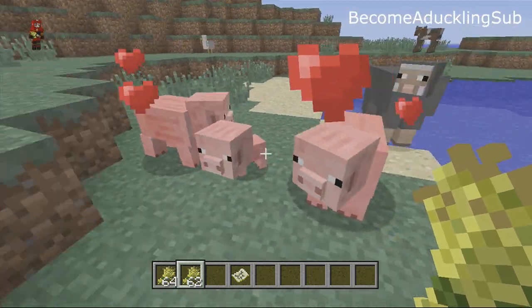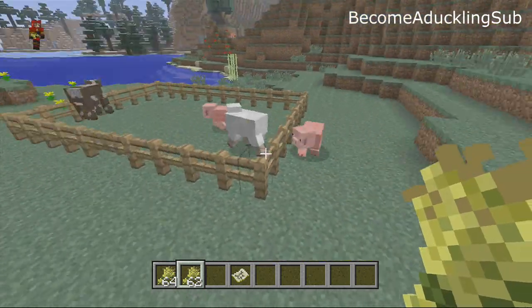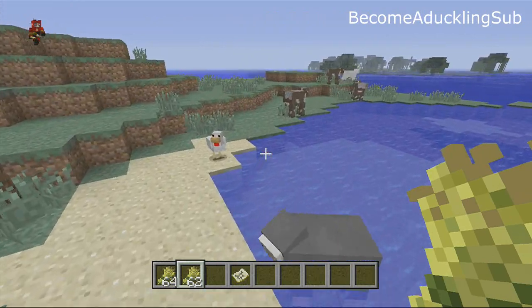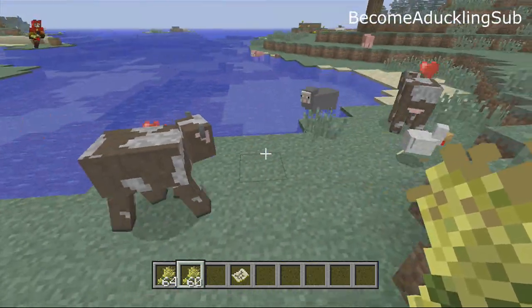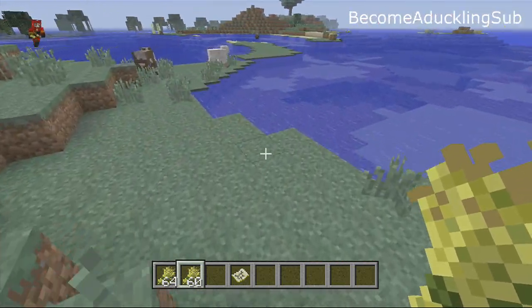So with this you could easily collect pigs, put them in your own little fence gate, and just keep breeding pigs to get tons and tons of pork. You can get ham, but if you prefer steak you do the same exact thing with the cows — you click two together, they meet up and they breed.